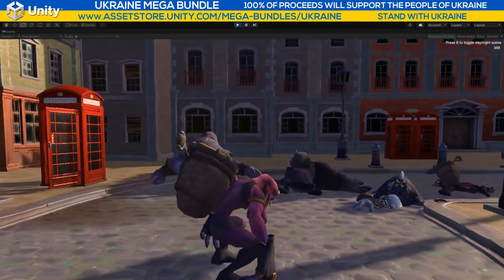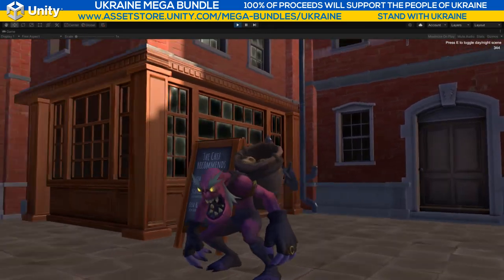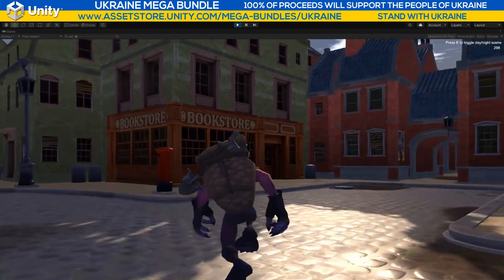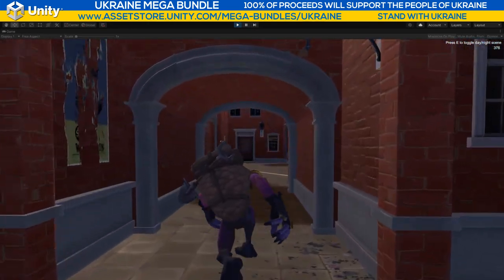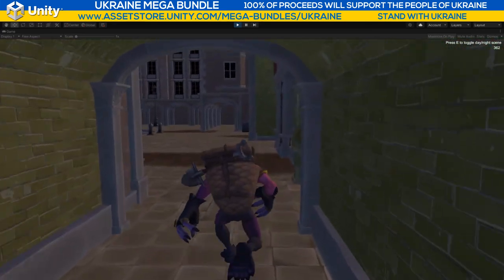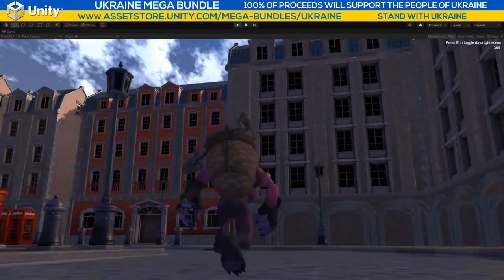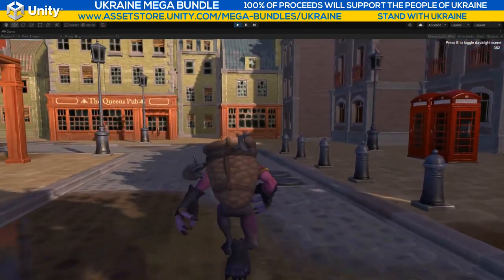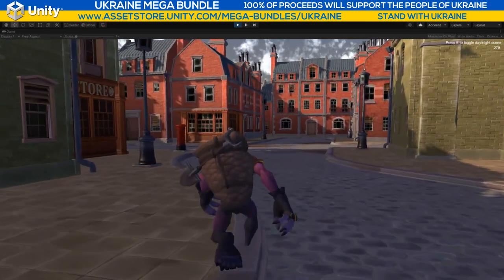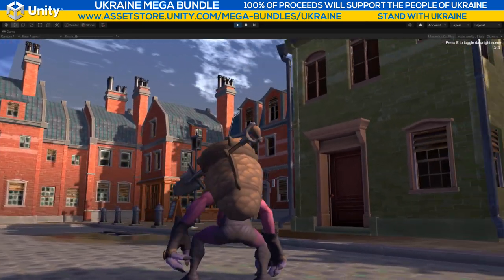I'd like to make different storefronts with variations — haberdasheries and things like that. I'll be doing more videos of the assets in this Ukraine Mega Bundle. It's running for the entirety of March and Unity are also as I mentioned doing great support for charity, giving their 30% cut from asset sales of Ukrainian publishers to charity for the people of Ukraine — all these victims, children, families that need your support right now, people running out of food, medicine, cancer treatment, and insulin.